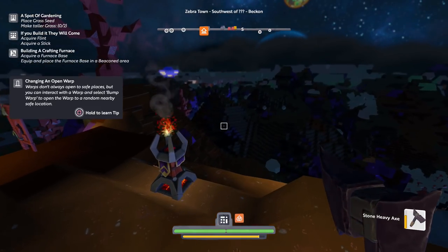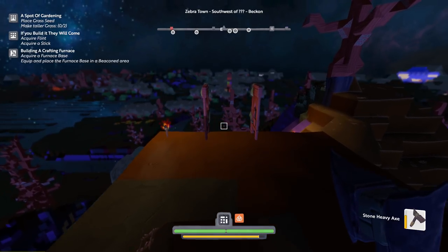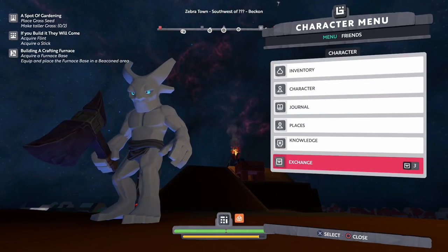It looks like right now we can change and open a warp. Warps don't always open to safe places, so we don't have to worry about that. We've already read about that before. But it looks like we have a couple more things — it says 'if you build it, they will come' — like we have some quests there that I think we've already done, so that's a little weird.